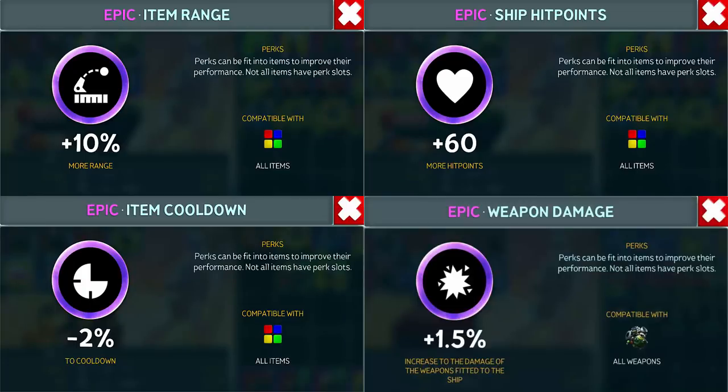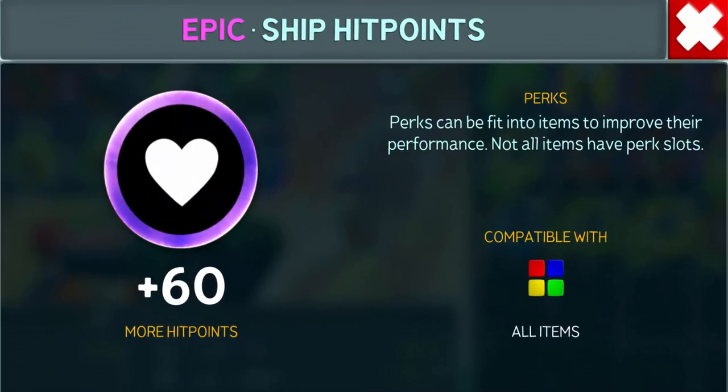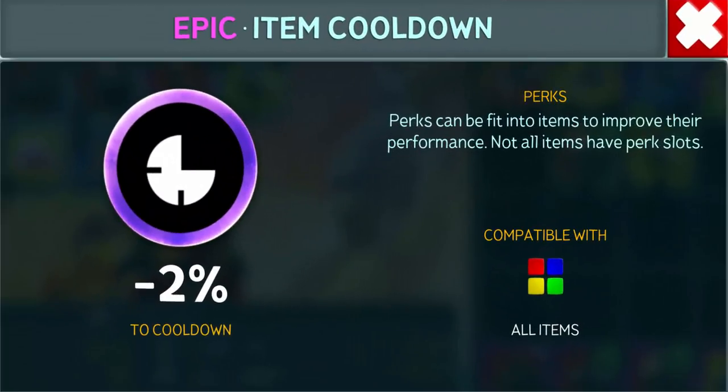Personally I prefer the range perks because I believe they increase the accuracy of the launcher, not to mention the added range. Ship hit points are also a considerable option — who doesn't like extra health points? You can use the cooldown perks to make the launcher reload even quicker, but it already reloads relatively quickly, so you might want to give this one a miss.